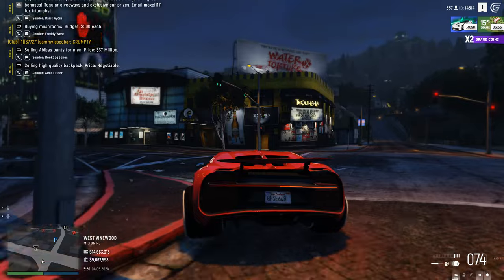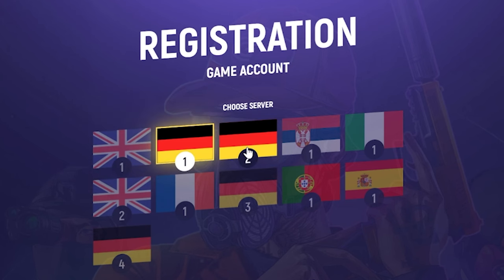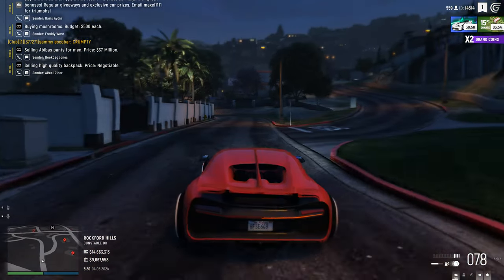If you guys haven't already joined the server and want to, be sure to click the link down below in the description. Click on start playing, select which server you want to play on, register an account and download the launcher. You should be good to go from there.